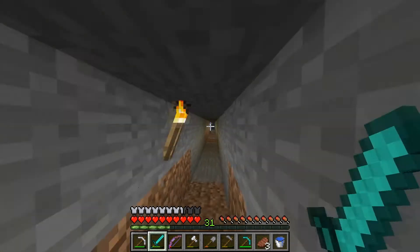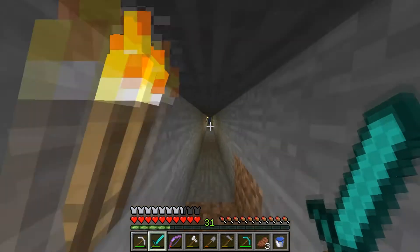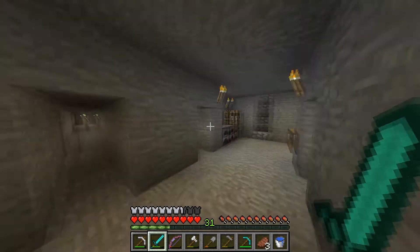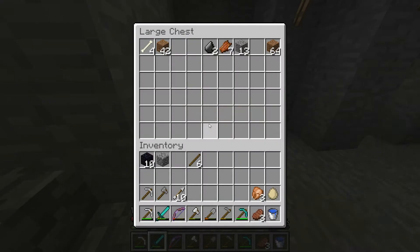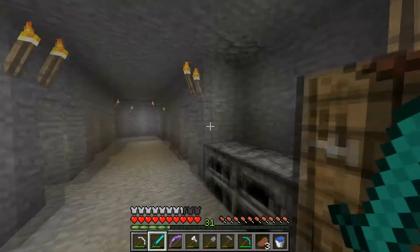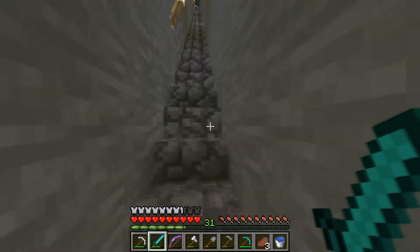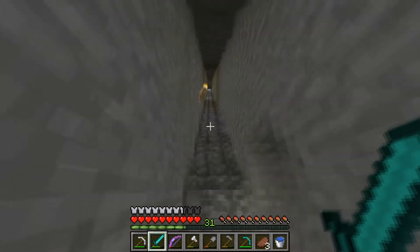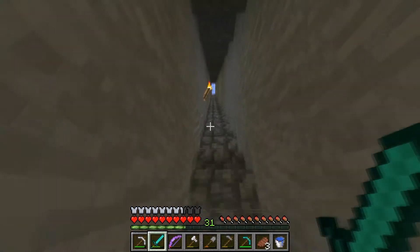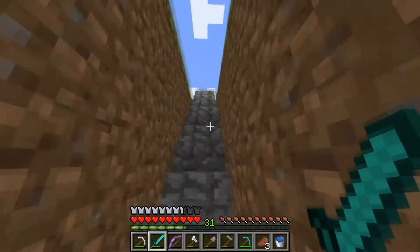Okay, where should we put the portal? Not far away, but far away enough so that I don't hear it all the time. Do we have anything good in here? The bones — they probably need those. And I think I left some iron in these. We have more iron than I think. But the only reason we go to the Nether is for nether ore and nether quartz. So that's good.